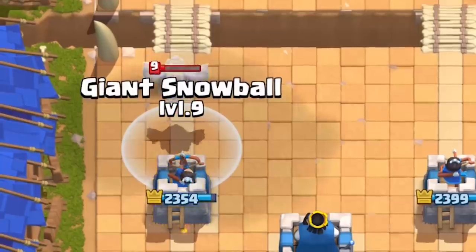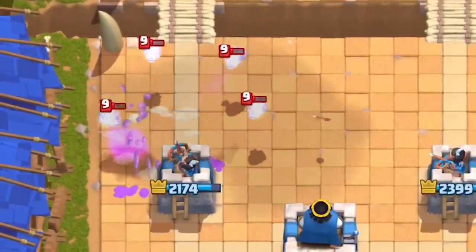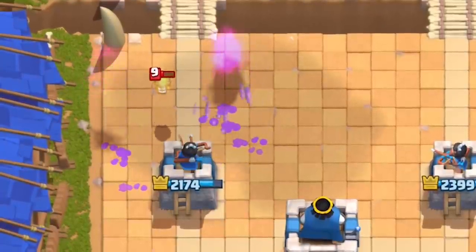The Giant Snowball ain't giant no more. It's getting a radius nerf from 3 to 2.5 tiles. You'll have to be a bit more accurate when aiming the Snowball now on things like Lava Pups and the Minion Horde.